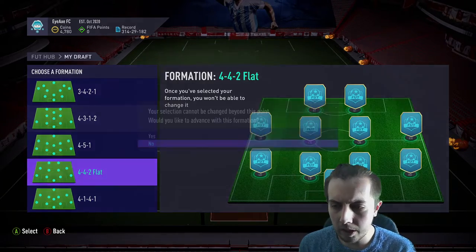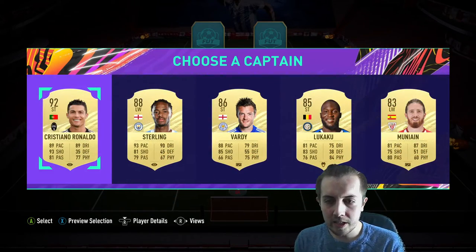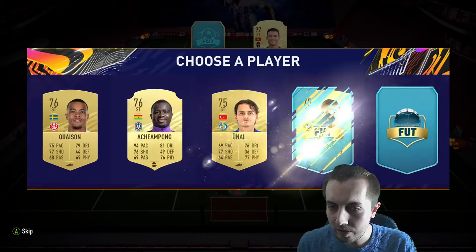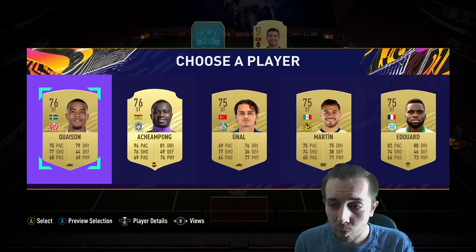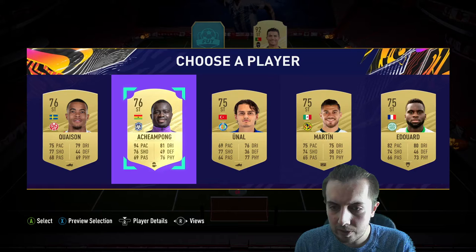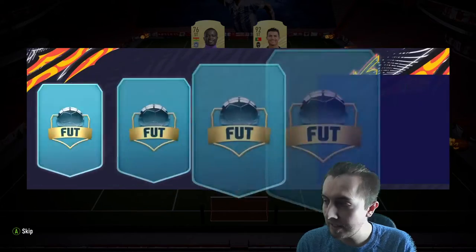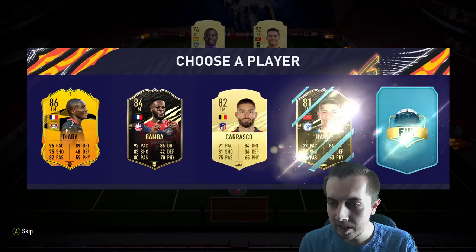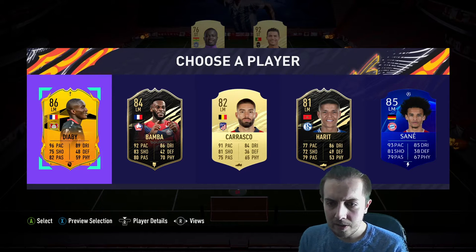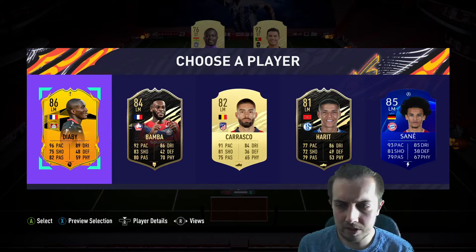I'm going to go with the 4-4-2 because I generally prefer playing with two strikers. The first pick we get is Cristiano Ronaldo — you can't say no to CR7. Hopefully we can pick up some icons or maybe a Serie A player. We also get Akim Pong — no idea who he is but he's got a Shadow so basically 99 pace, which is disgusting. We get the Road to the Final DRB and also Bamba.